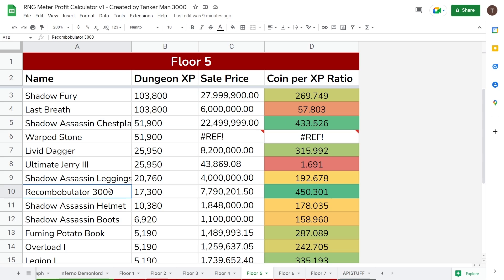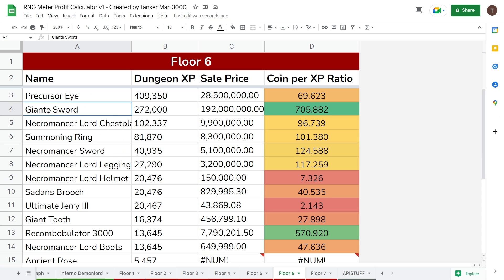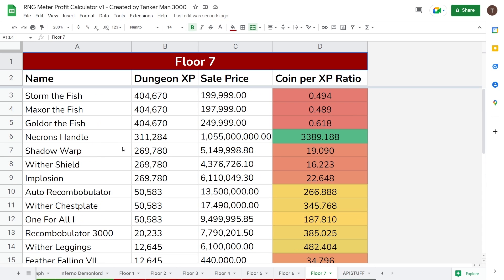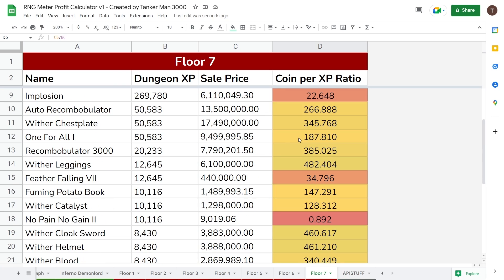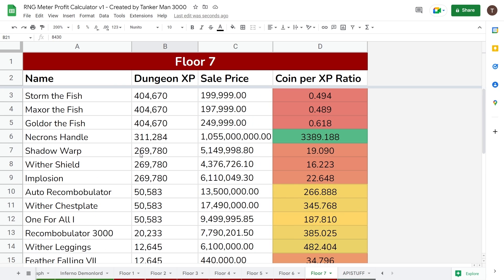However, the Recom is still the highest on Floor 5, which you may not have thought from the beginning. On Floor 6, the Recom is finally not the best — you would instead want to go with the Giant Sword. And on Floor 7, obviously, the Necron's Handle is the best, and it's not even close. Literally nothing else is worth setting on your RNG meter besides the Necron's Handle.